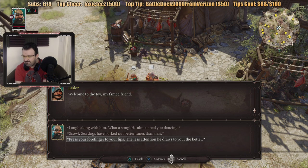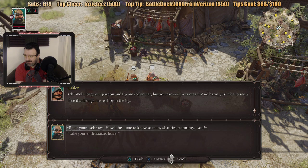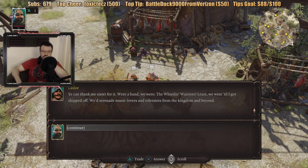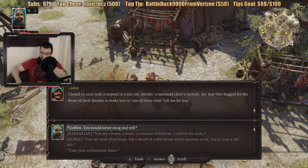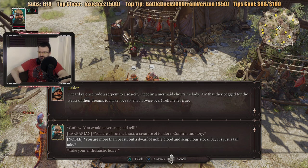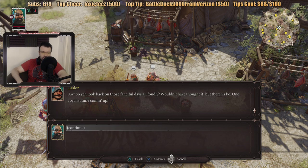Press your forefinger to your lips — the less attention he draws to you, the better. But you can see I was meaning no harm. Just nice to see a face that brings me real joy in the joy. How do you know so many shanties featuring you? You can thank my sister for it. We're a band — the Whistling Warriors — at least we were till I got shipped off. We'd serenade music lovers and tolerators from this kingdom and beyond. I heard you once roared a serpent to a sea city, Eden of Mermaid Choir's Melody, and that they begged for the beast of their dreams to make love to them all twice over. They say it's just a tall tale. It skipped — it kind of ignored the dialogue that I picked.